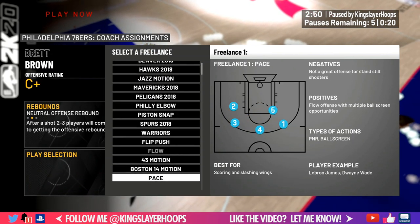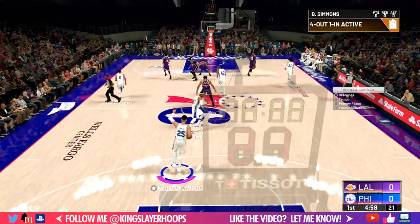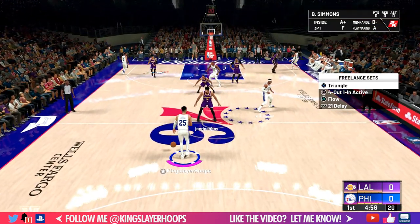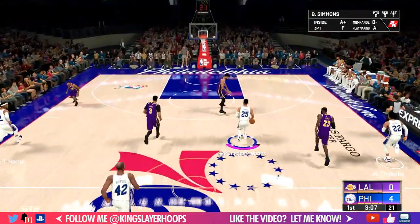Now let's jump into some online gameplay. Don't forget to go to your options and set triangle as one of your freelances. Hit right on the directional pad, select freelance sets, then select triangle to make sure it's set as your freelance.